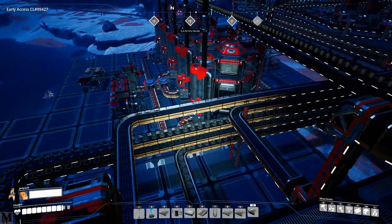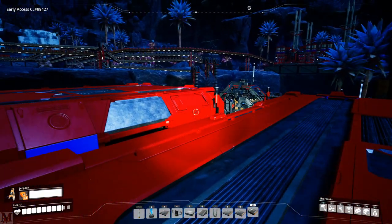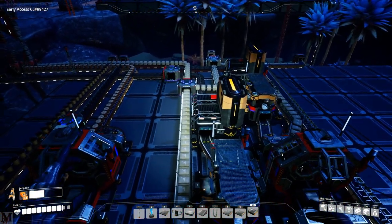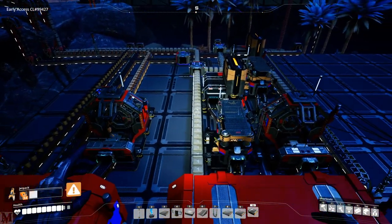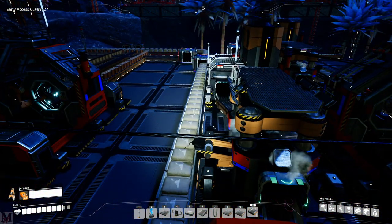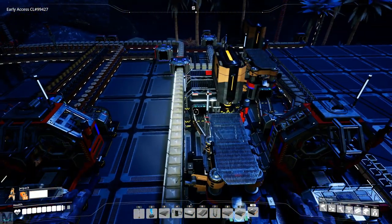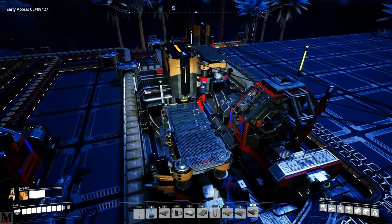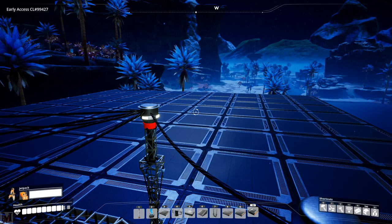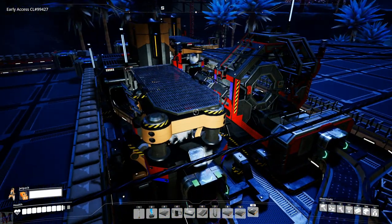That needs to be run to this vertical conveyor and we've got them spitting out and going into storage down there. Ladies and gentlemen, that is our computers as well as our heavy modular frame setup. It doesn't look like it's really big but the lines you have to run to get all your materials to all your machines is absolutely insane. But it's done. I'm happy with it, I'm excited - now we can start looking into getting into our supercomputers.